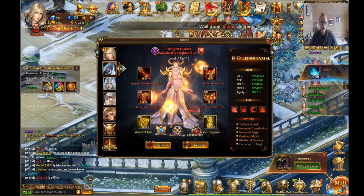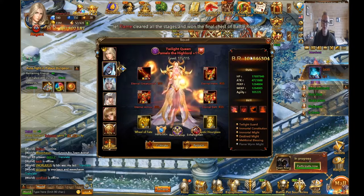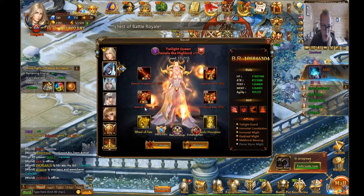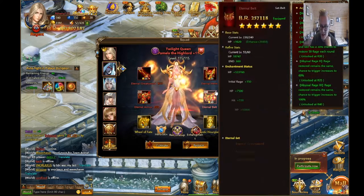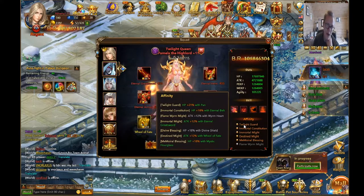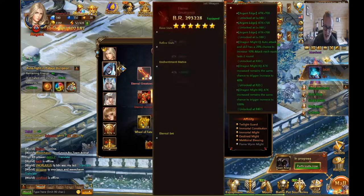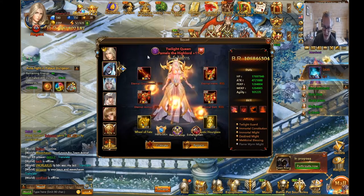In the very beginning I actually built Huxley first, before my Pamela. Then I focused on gear — getting a full eternal set: eternal belt, eternal helm, eternal armor, and greatsword, because Pamela gets a lot of affinity from the sword and belt. So focus on those first — sword for the attack, then belt.